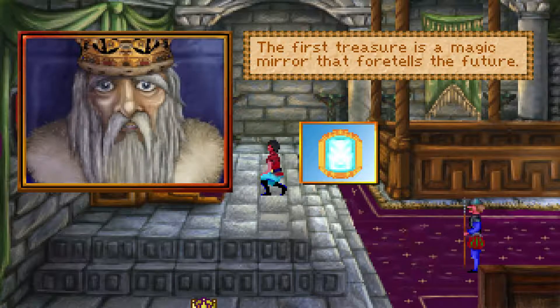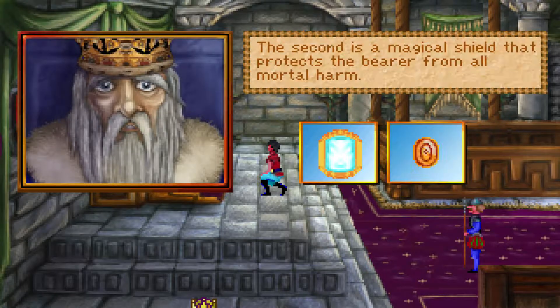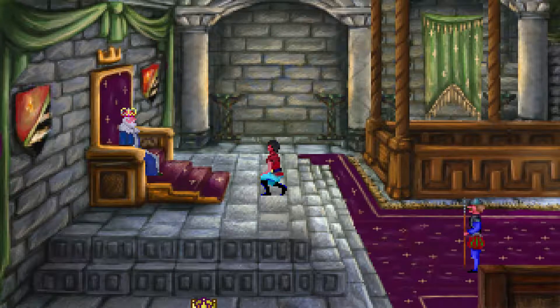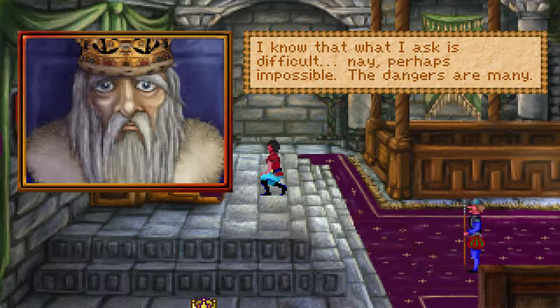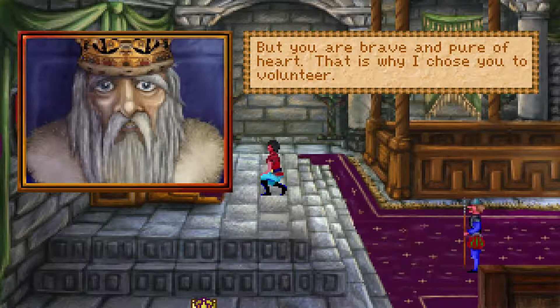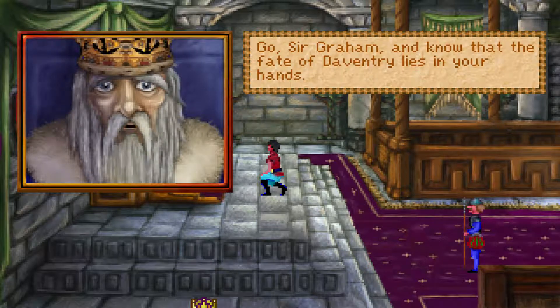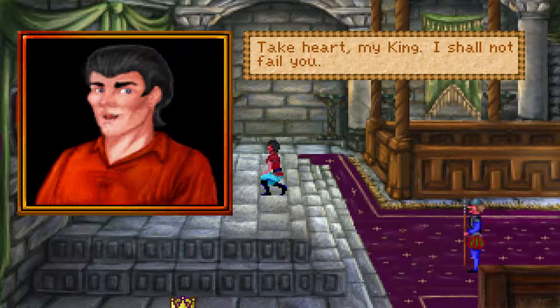The first treasure is a magic mirror that foretells the future. The second is a magical shield that protects the bearer from all mortal harm. The third and last is an enchanted chest that is forever filled with gold. The dangers are many, but you are brave and pure of heart. If you succeed, you will inherit my crown and rule the realm of Daventry as her rightful king. Take heart, my king – I shall not fail you.